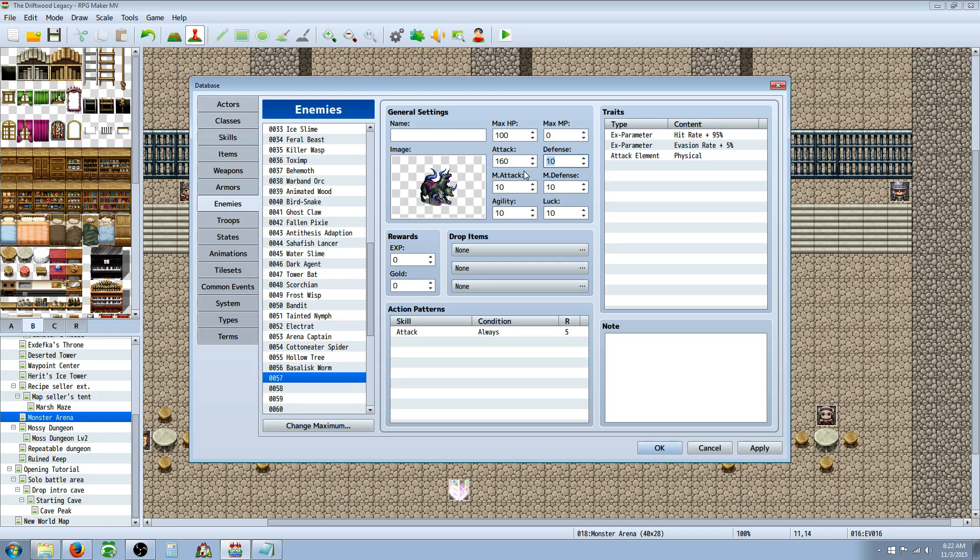I'm going to say he's going to have 160 attack. I normally put their attack a little bit higher than their defenses because hitting for zero and really low numbers on monsters — especially when you give them a lot of HP — makes for long, boring fights. So if I give 160 attack, I'd give about 120 to 130 defense, 150 magic attack, and 110 magic defense. We're going to put his agility and luck at 100, max MP at 1000, and about 14,000 HP.